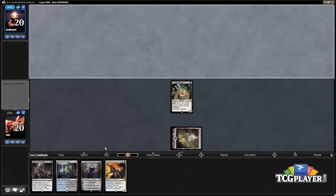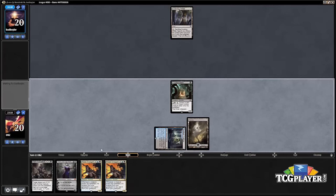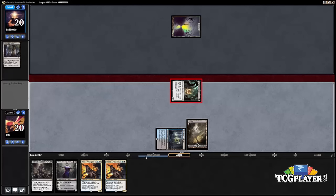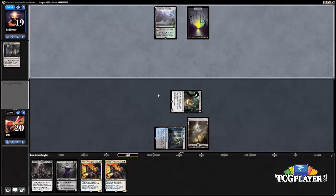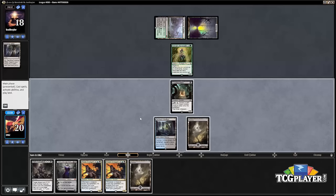We're hoping to draw a land so we can discard to Crypt Breaker on turn two. That's a little unfortunate, but hopefully we'll be able to get these Prized Amalgams in the graveyard, find a Haunted Dead, and start bringing them back. We'll see what our opponent is playing — looks like probably Black-Green Delirium. We're seeing a Sylvan Advocate, and hopefully our Crypt Breaker doesn't die to Liliana, the Last Hope.